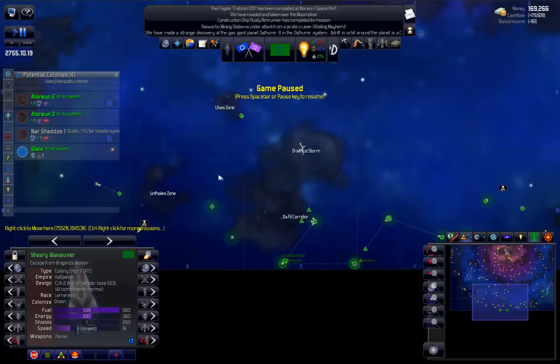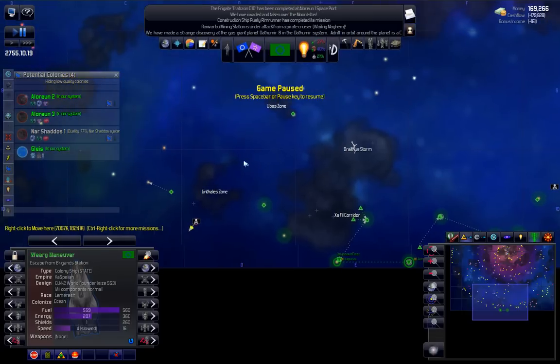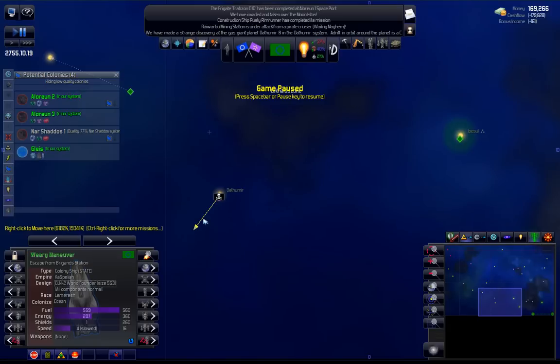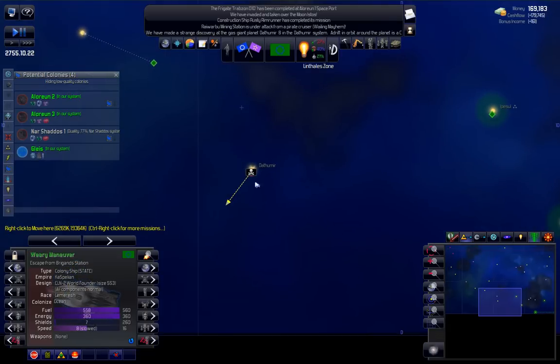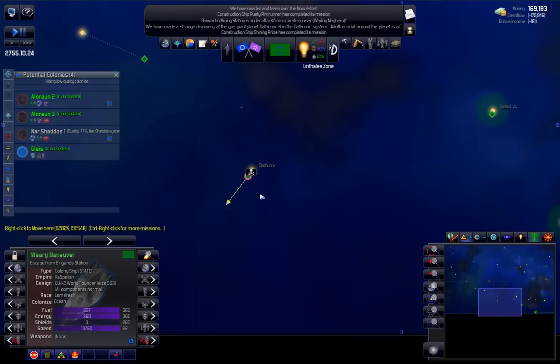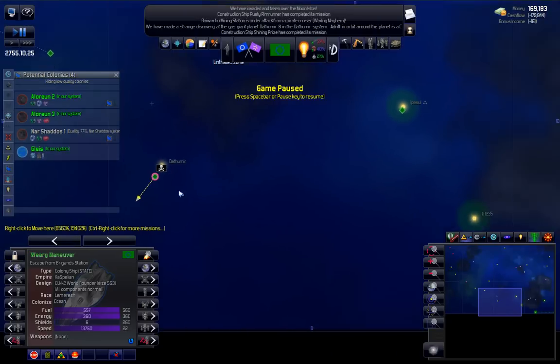Now, when we left last time we just found a colonizer for ocean planets, and we actually still have that selected. I just wanted to let him come out of that system because there's a pirate in there. He's already escaping - he's out of danger.